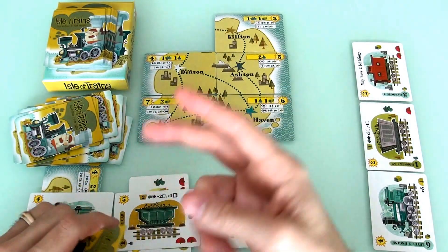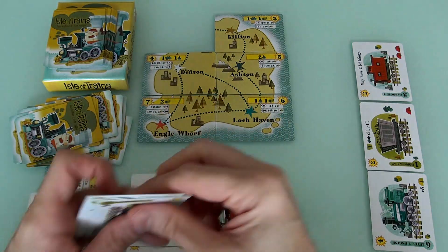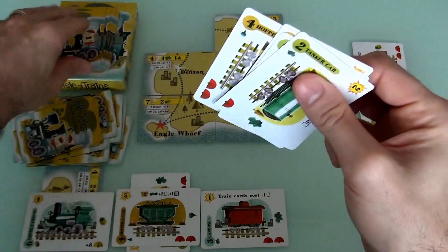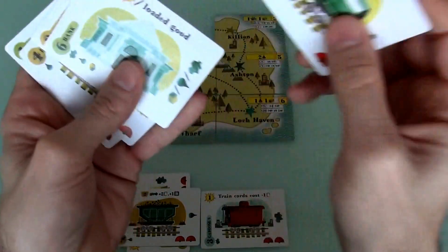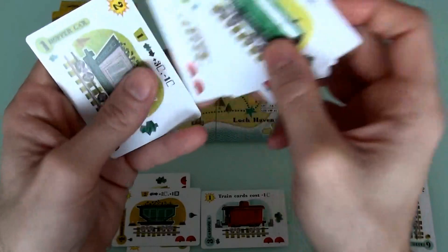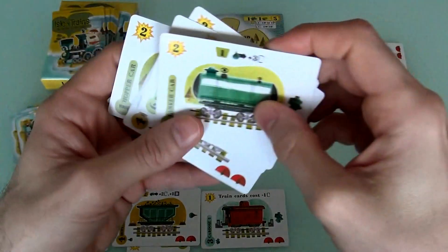Her first action was she drew. Her second action was she gets to draw 2 cards now. 1... 2... And she gets a third action. She gets to build. So now she could build this tanker card — she's got plenty of cards in her hand. Or she could build a hopper. She's already got a hopper. Let's do the tanker.